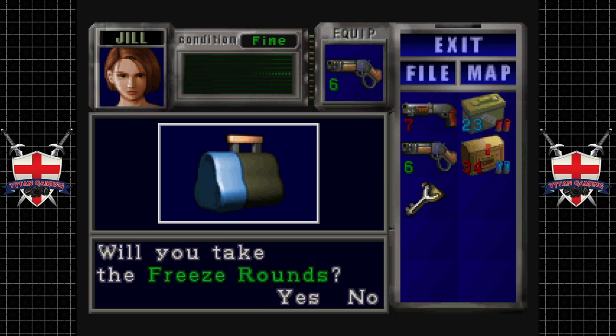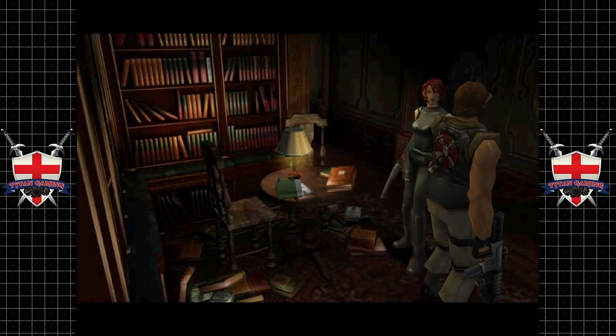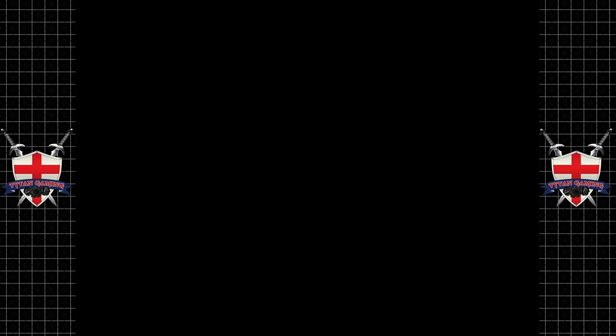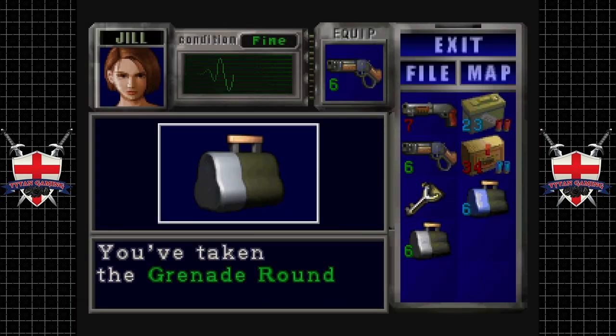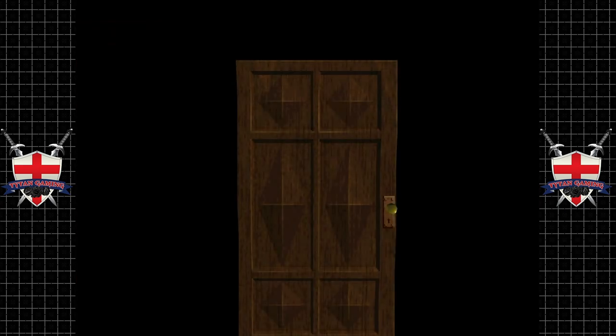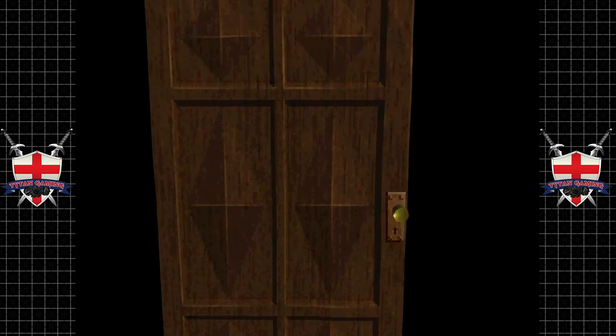The thing with freeze rounds is one pack — six shots — will drop Nemesis in just six shots. Obviously he'll get back up and you have to drop him again, but freeze rounds are devastating against him. When you're shooting him with freeze rounds, he's also getting stunned and knocked back, which is nice. There's a file in that desk but you don't want to pick it up yet, because then you're picking files up out of order, which is a little bit annoying.